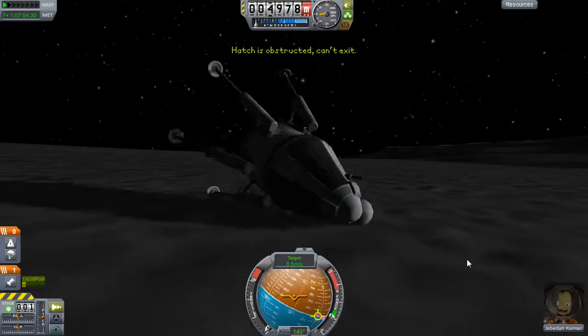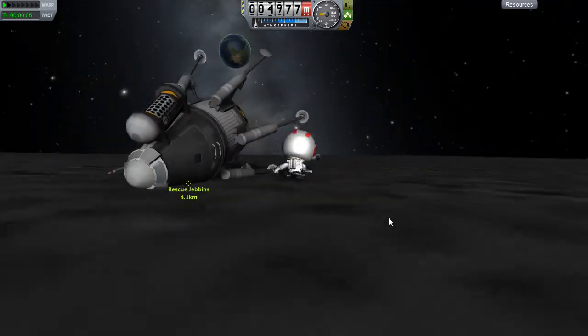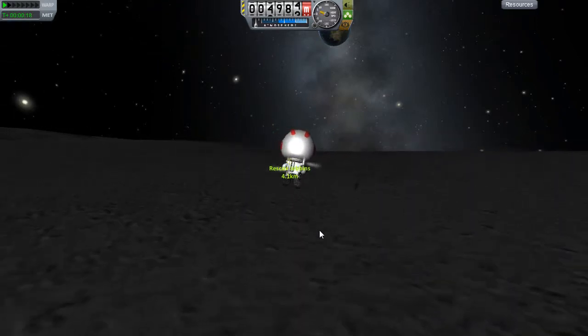We have a look around, flip the ship over, and try to get Jeb out. This spaceship is a lost cause - it was a lost cause the moment I touched down. So we're going to use the jetpack to fly the four kilometers.